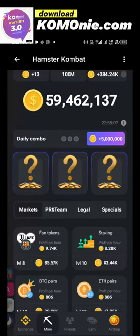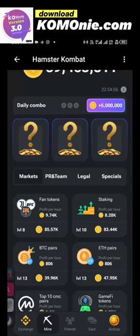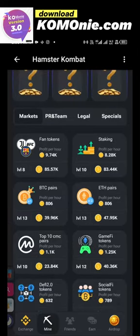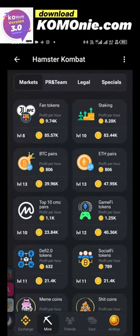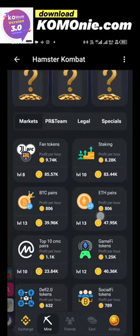In this daily combo, they give you three cards that they want you to unveil. If you can unveil those three cards you'll be given five million coins. So the first card, the second card, and the third card — once you get it right you'll be given the five million. To get this reward you have to buy their cards.